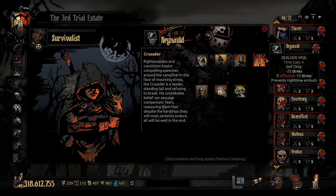Zealous Vigil has a time cost of four, like most nighttime ambush prevention abilities. I often keep this on the Crusader even if I have a Highwayman or Houndmaster, because if he has a lot of stress I can subtract 25 stress from himself while also preventing a nighttime ambush — a double whammy. I absolutely love it for that reason.